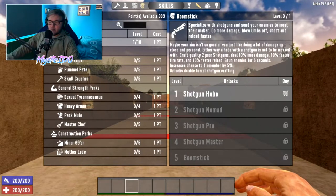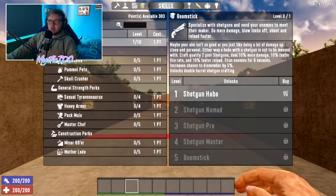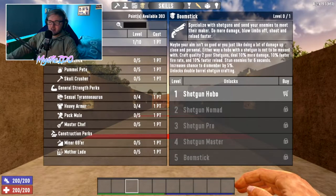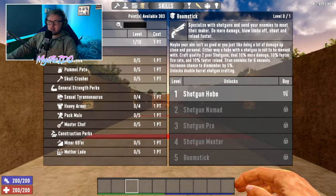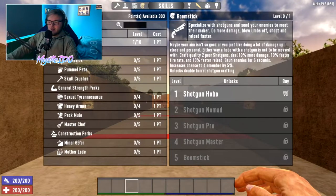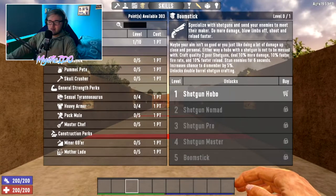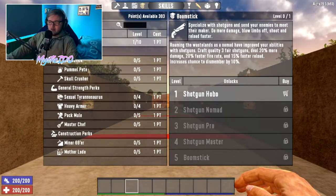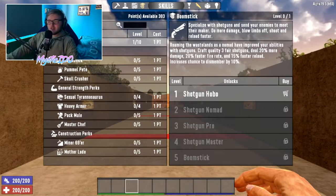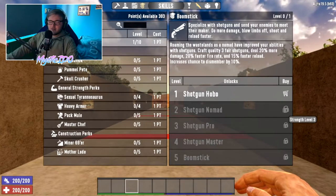For shotgun perks go into the Strength tree. At tier 1 — Shotgun Hobo — craft quality 2 poor shotguns, deal 10% more damage, 10% faster fire rate and reload, stun enemies for 6 seconds, 5% increased chance to dismember, and unlock blunderbuss crafting. You can buy this straight away without any Strength points. At tier 2 — Shotgun Nomad — needs Strength level 3: craft quality 3 fair shotguns, deal 20% more damage, 20% faster fire rate, 15% faster reload, and 10% chance to dismember.